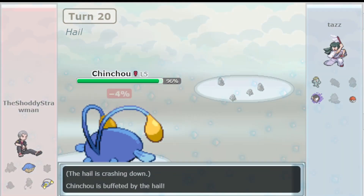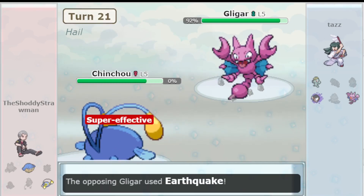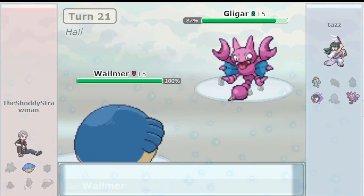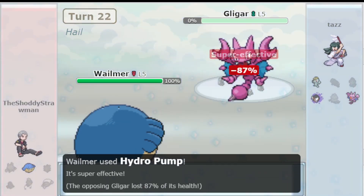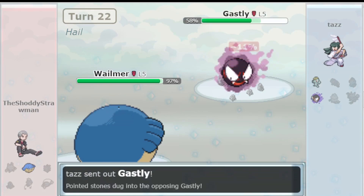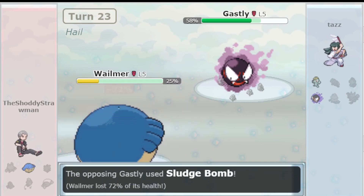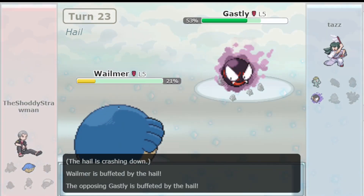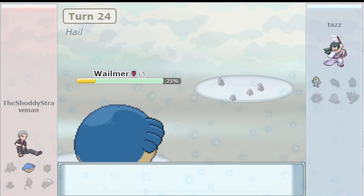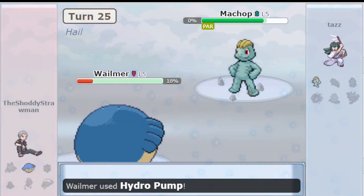Gligar is S-tier due to being a fully evolved Pokemon in a tier full of baby Pokemon. It has great Defense, Attack, and Speed, while having good HP and Special Defense. Its movepool is very deep, having access to moves such as Aqua Tail, Earthquake, U-Turn, Stealth Rock, Swords Dance, Agility, and Baton Pass. Its main issue is the inability to do everything — it wants a Choice Scarf to become uncontested in the Speed department, but being able to sweep with Swords Dance or Agility is exceedingly strong as well.